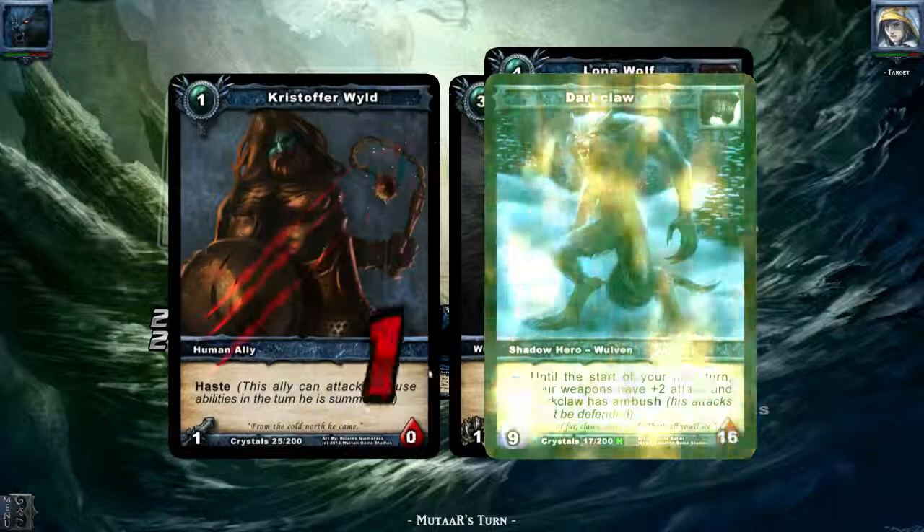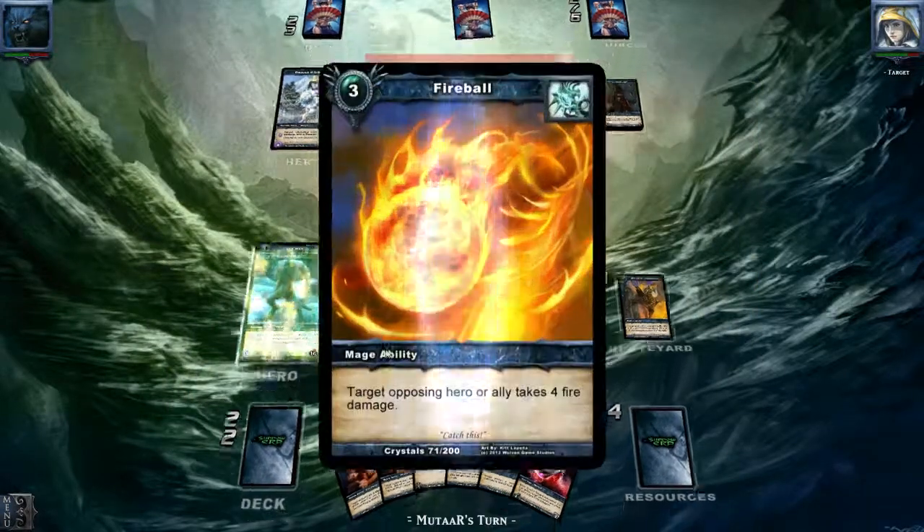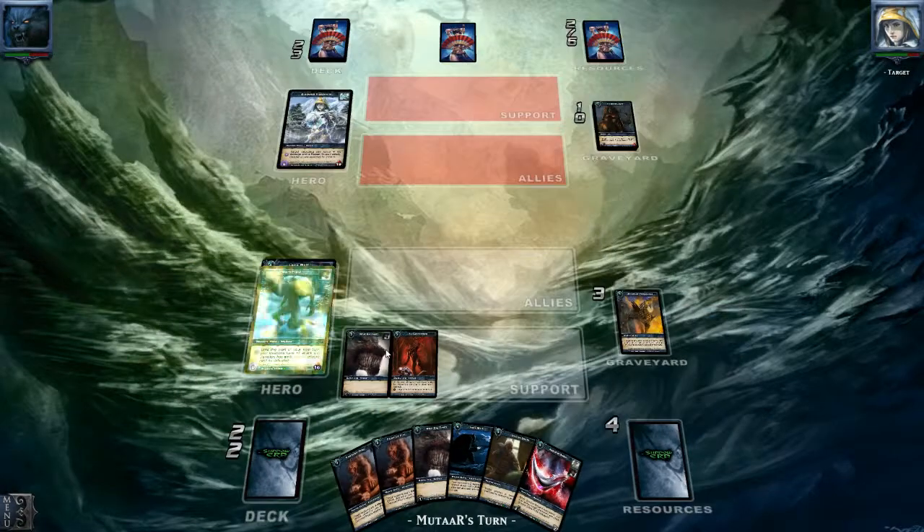I started off with Amber Rain doing lots of matches because she's just so quick, and I also played a little bit of Bane Bow. And here comes a Fireball taking me down to 12.